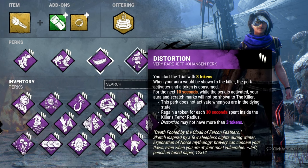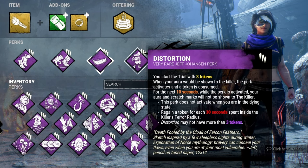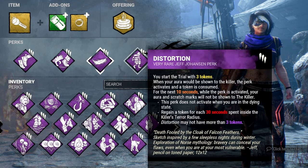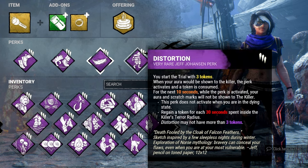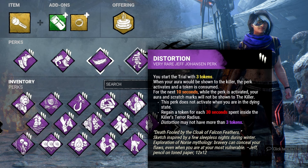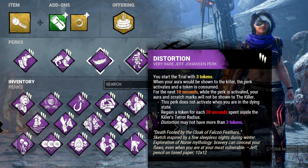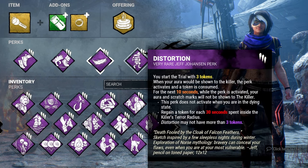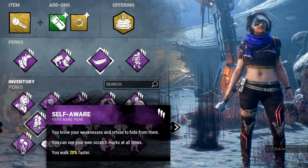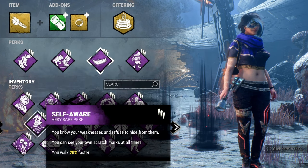The last perk for the Sneaky Pete build is Distortion. You start with three tokens, and every time the killer has an aura-revealing perk active, it blocks the aura reading so they can't see you, and you won't leave scratch marks for 10 seconds. You regain tokens every 30 seconds spent hiding within the killer's terror radius. Technically you don't even need Lightweight when Distortion is active since you leave no scratch marks at all.